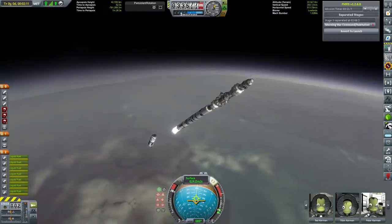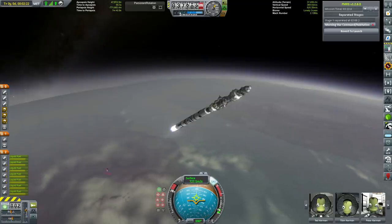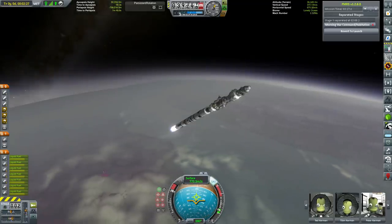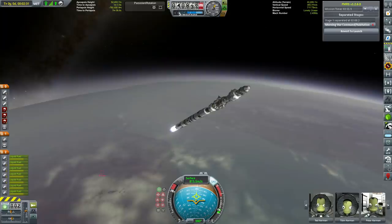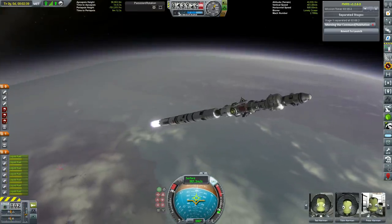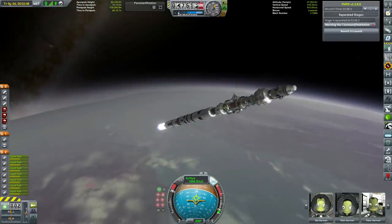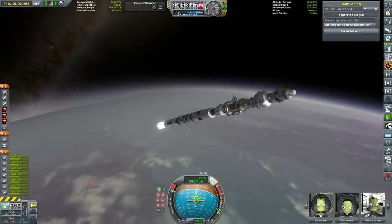Right now we are just launching the core command and habitation module of our mighty mothership, which we are christening the Morning Star. I decided to name the various parts of this mission after characters in Red Rising, because I've started reading the fourth novel in that series. It's a very good science fiction series - I'd highly recommend it.